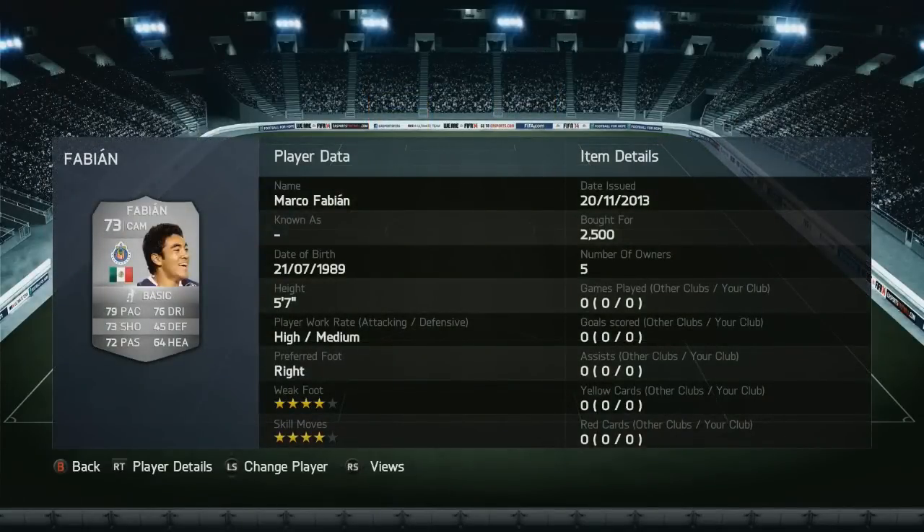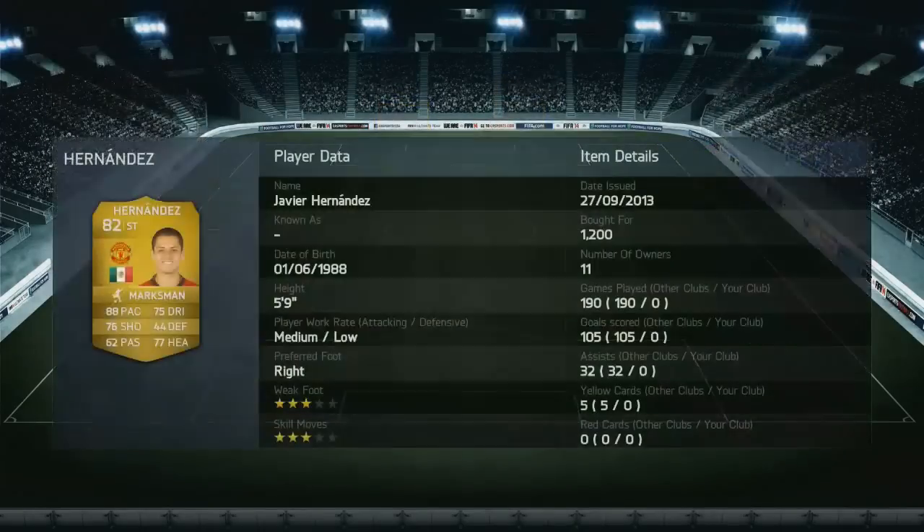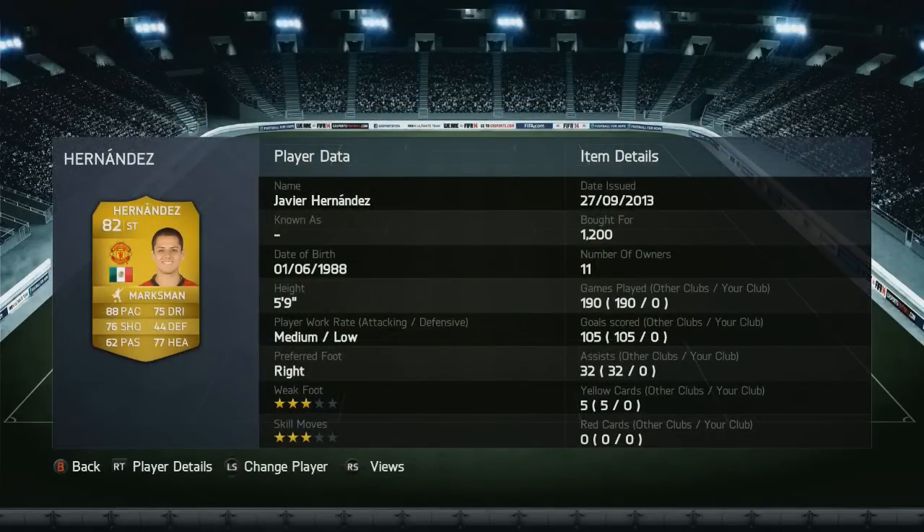So we're going to have a closer look and see what Mexico are all about. They've qualified for twice as many World Cups as the previous side we had a look at in Group A, Cameroon. Cameroon of course qualified for seven — Mexico have qualified 14 times for the biggest stage in world football.